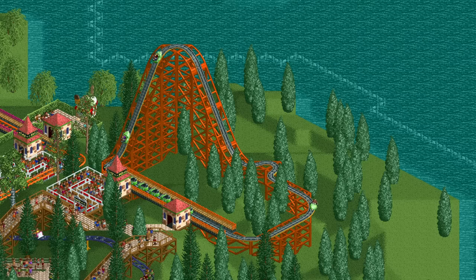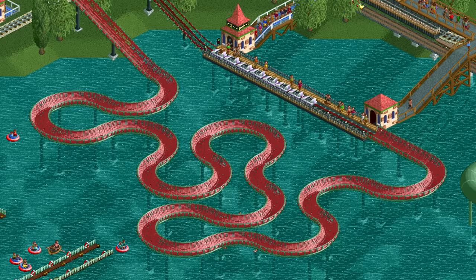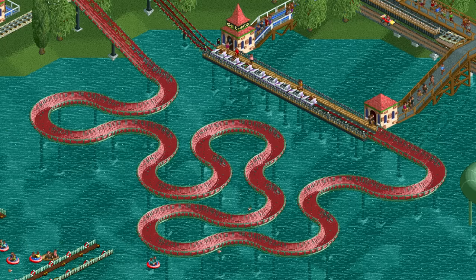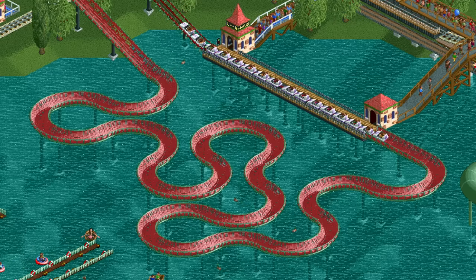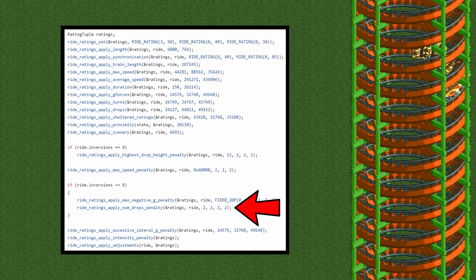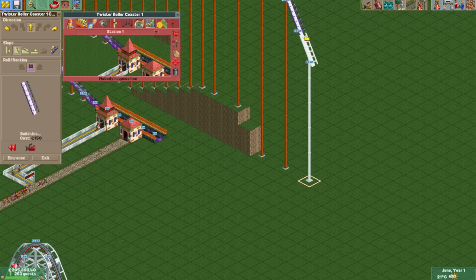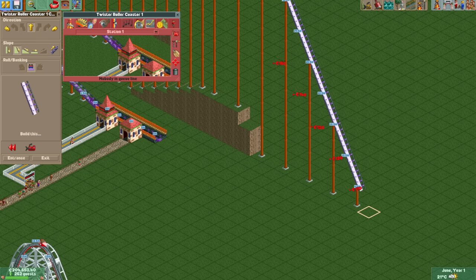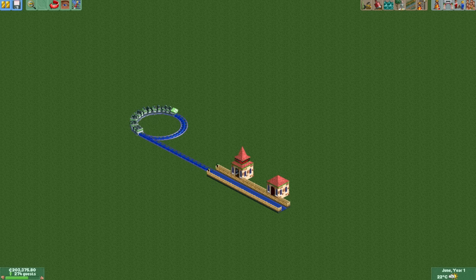There is a catch though, and that is that this doesn't entirely work if you use OpenRCT2. Very early on, the developers realized that the penalty for excessive lateral g's being halved if you miss a stat requirement is pretty weird, so they changed the order of operations. Now the penalties for missing stat requirements go first, and after that you get the full intensity from excessive lateral g's. I was able to get the original stats working in OpenRCT2 by building the rides in the original game and then building a never-ending ride to stop the stats from recalculating.